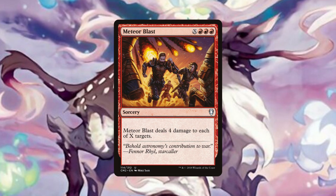Media Blast can become a 3 mana one-sided board wipe that will often deal 4 damage to each opponent and creature or planeswalker they control, meaning this should take care of most of them.